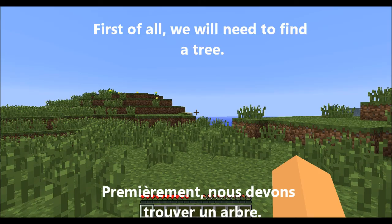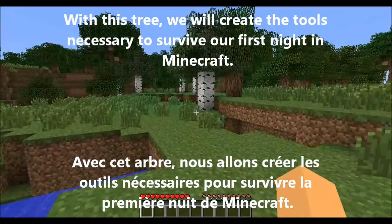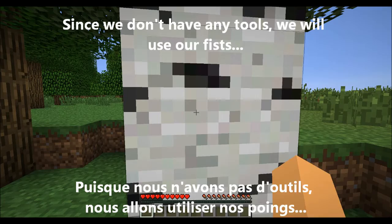Premièrement, nous devons trouver un arbre. Puisque nous n'avons pas d'outils, nous allons utiliser nos poings pour couper l'arbre et obtenir des billots de bois.